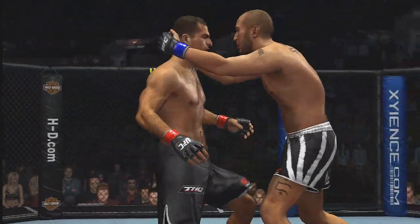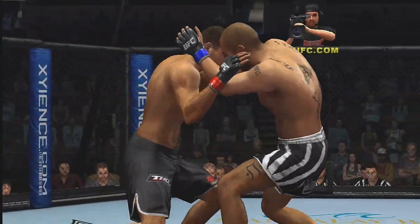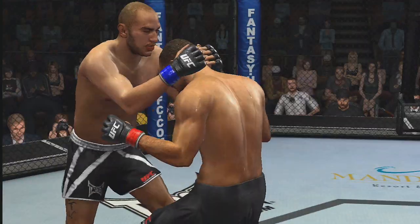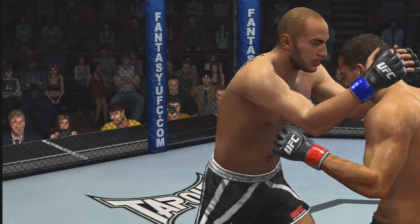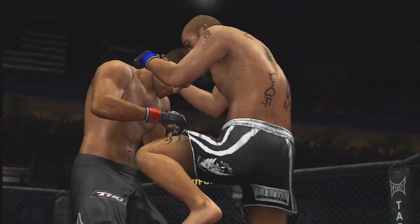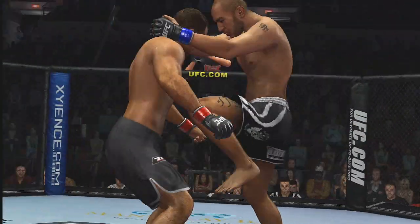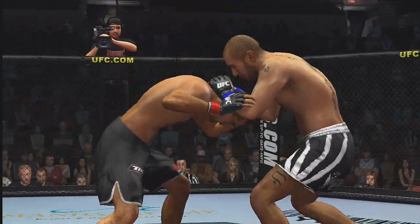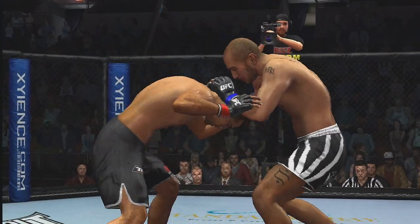One of the most fearsome moves in all of UFC 2009 Undisputed is the Muay Thai clinch. Watch Brandon Vera keep his opponent off balance and launch a fearsome volley of deadly knees straight to the head. If you're unfortunate enough to get caught in the plum, do whatever you can to counter the sways and knees — falling victim to the Muay Thai clinch is a quick route to a short night.